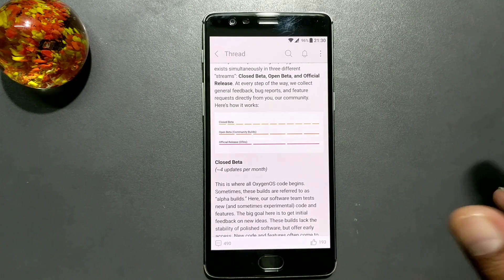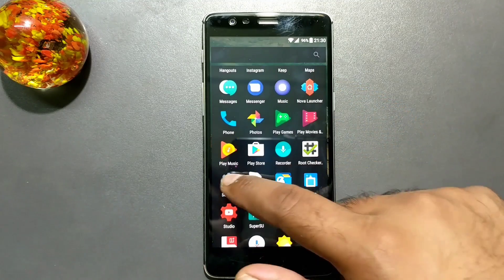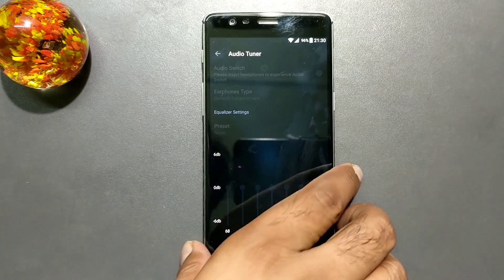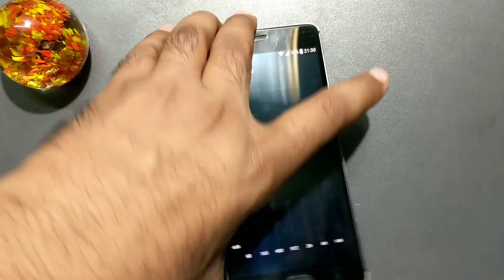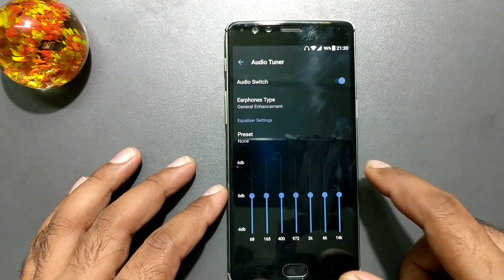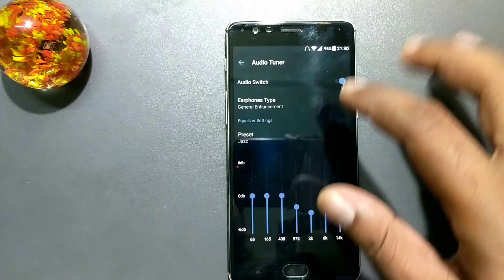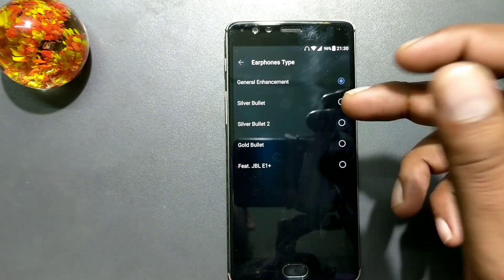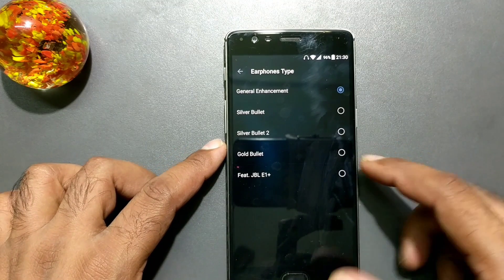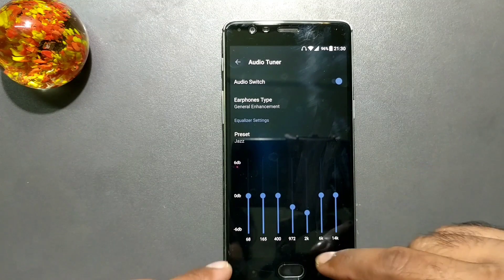The first change is the added Audio Tuner. You can find it by going into Settings > Sound > Audio Settings. To enable this feature, you need to first insert a headphone jack into your phone. Once you do that, the feature gets enabled — you'll see an audio switch and some equalizer setting presets. There are also options like earphone type and general enhancement. They've actually listed specific headphones like the OnePlus Bullet headphones and JBL E-plus and Gold Bullet, so it will configure settings accordingly.